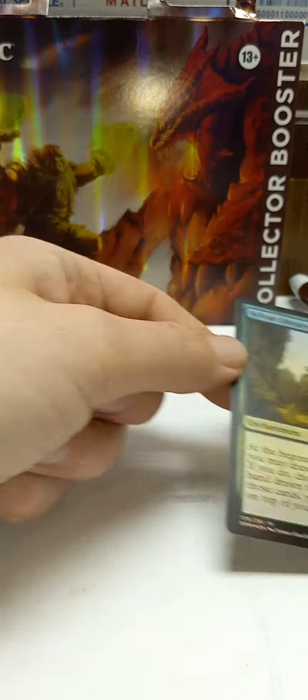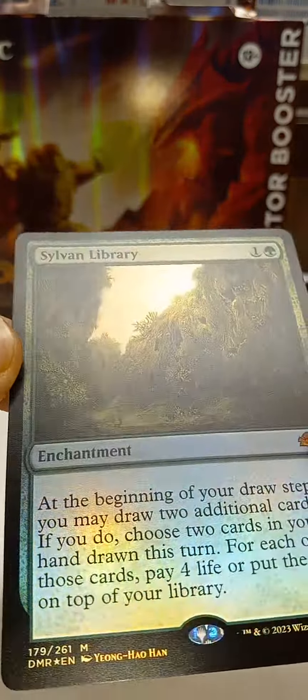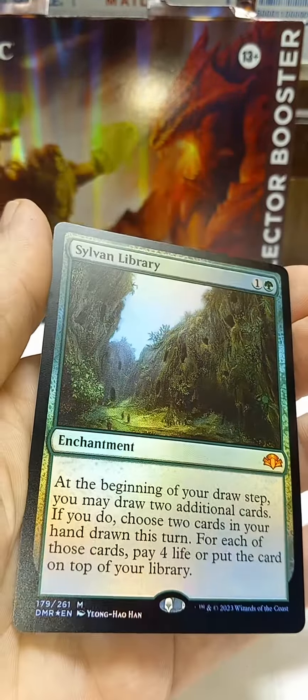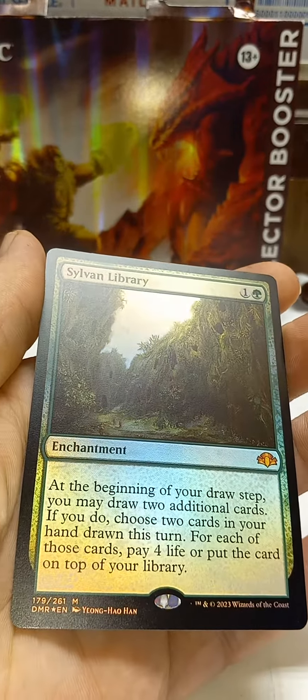Well, that's not too bad. We got a foil Sylvan Library — that paid for the price of the pack, beautiful. That was one of the chase cards I wanted to get. Looks like I still need that Force of Will, and I think that's going to be about it.